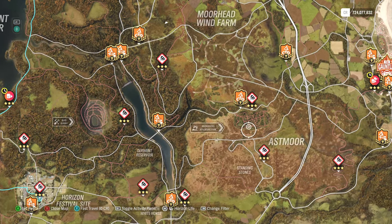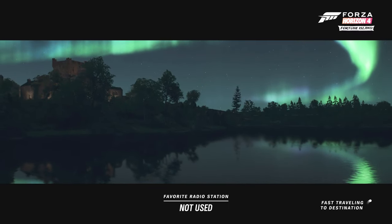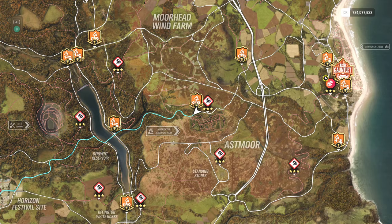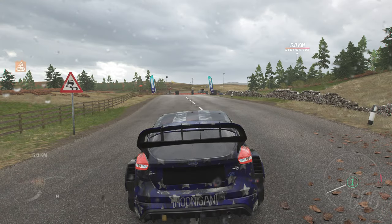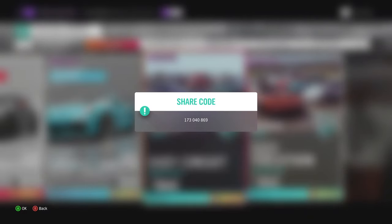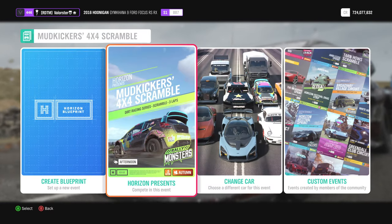The scramble we need to win is basically at Mudkickers. I'll show you the code. You go to solo, then custom events, and then easy circuits — press for the share codes. Dramatize will go to the left, just go a little to the left and then to the right, and you'll see it's just a little circle that we have to do.